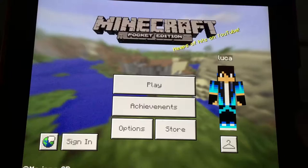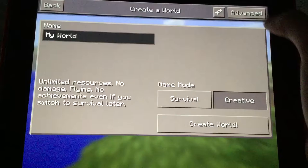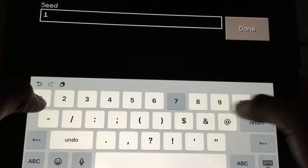Hey guys, today I'm going to show you a seed to get like an island block. Go to create new world, advance like always.